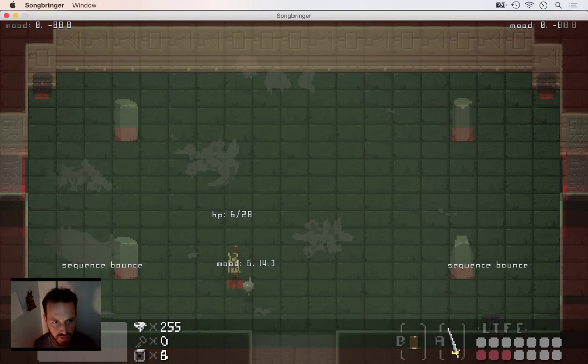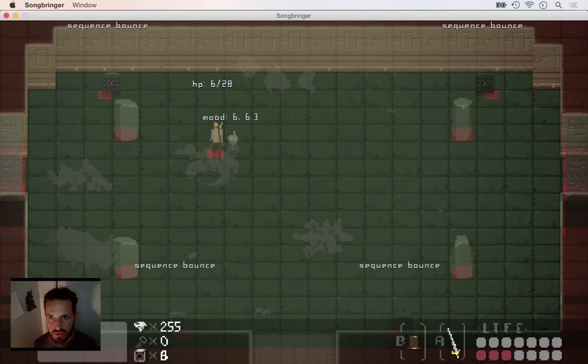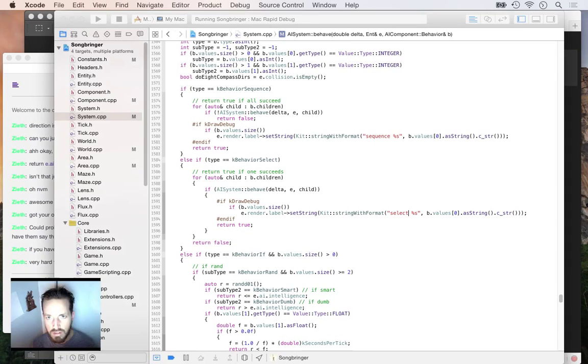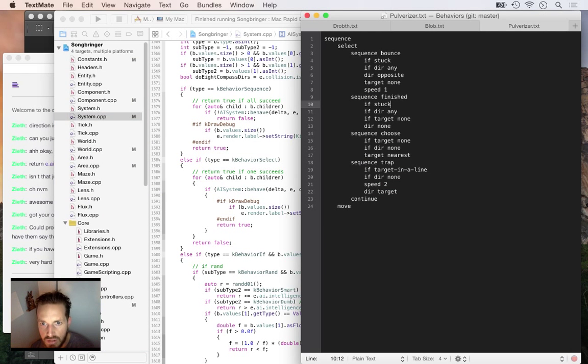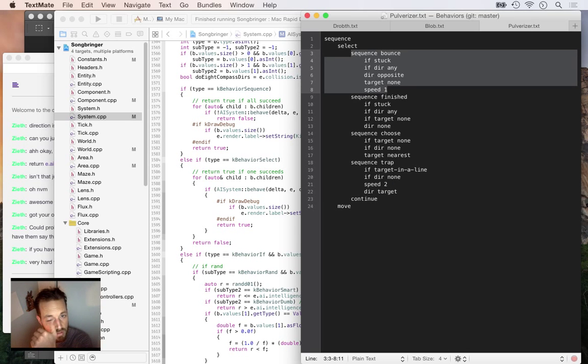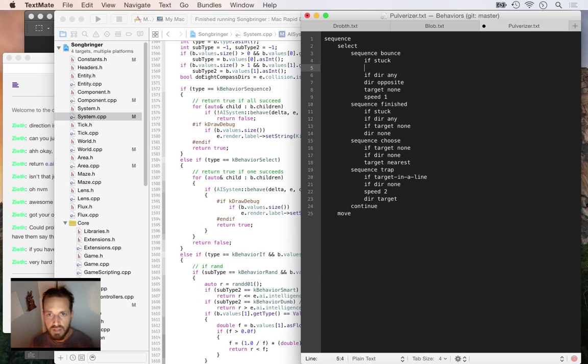The debug labels show: sequence trap, sequence bounce. So they're just bouncing back and forth. The debug says it did trap, it did bounce, but then it's supposed to... bounce needs to check if it has a target - 'if target any'. We need to make sure targets can be compared to 'any' in there. Adding 'if target any' - if e.ai.target is greater than zero, it's called 'any target'.